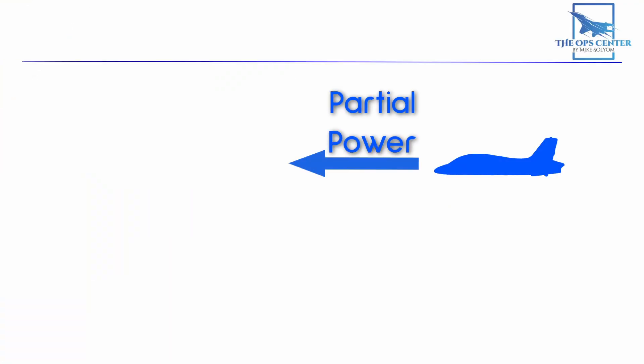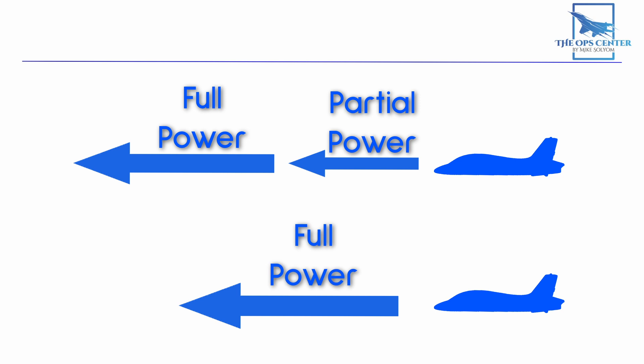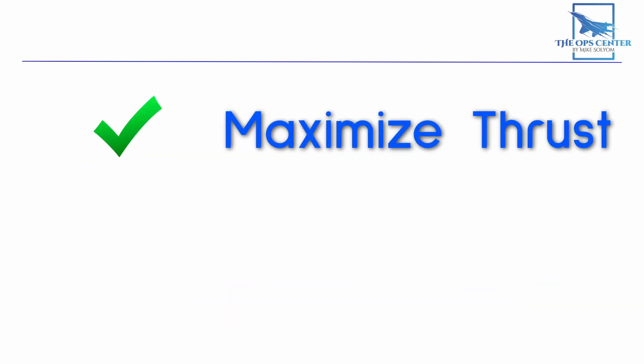If we didn't hold the brakes, our jet would begin rolling at partial power, so part of our roll down the runway would be at less than full power. By the time we reached the speed where enough lift was generated to achieve takeoff, we'd be farther down the runway than if we'd made the same run at full power. Holding the brakes until the engine has fully spun up lets us make the trip down the runway with the most power while using the least amount of runway. This is how we maximize thrust.